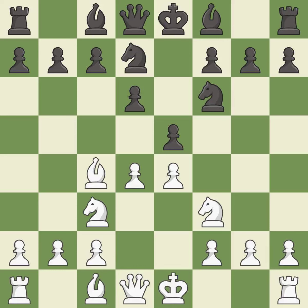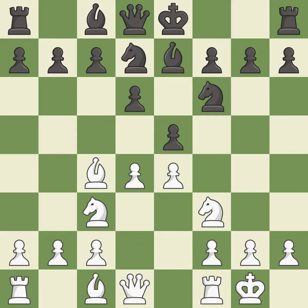This develops a bishop off its starting square, getting it into the action. This activates a bishop by developing it off of its starting square. Castling gets the king to a safer square, out of the center of the board, while also developing a rook.